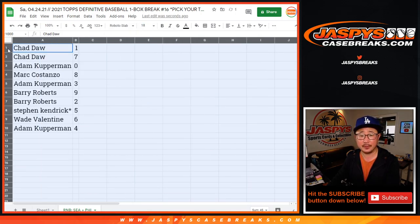You also have seven. Adam with zero, so possible redemptions for Seattle and Philadelphia. Mark with eight. Adam with three. Barry with nine and two. Stephen Kaye with five. Wade with six. And Adam with four.